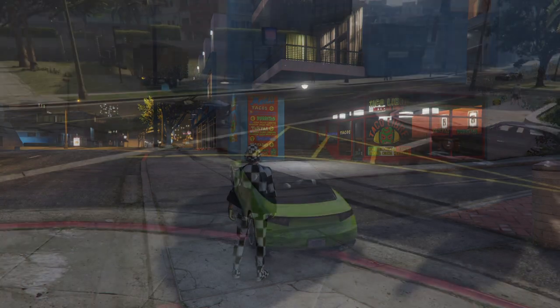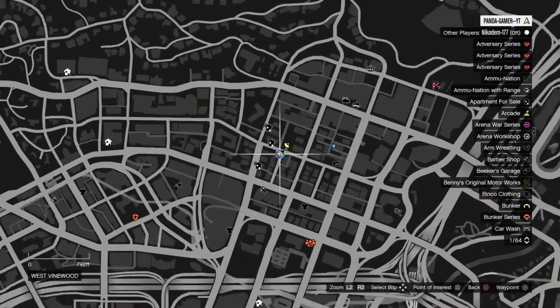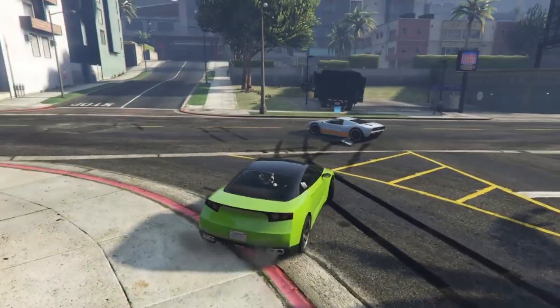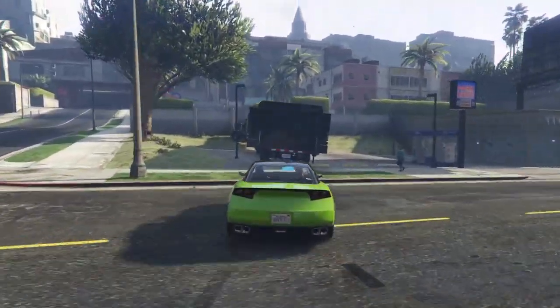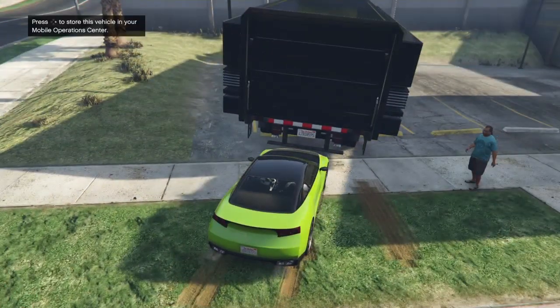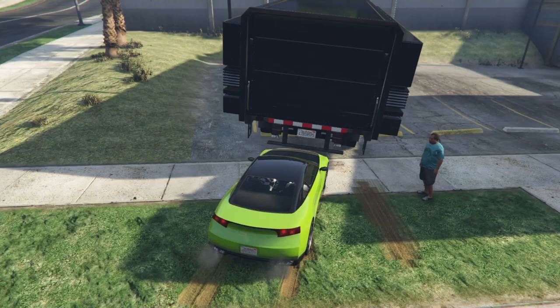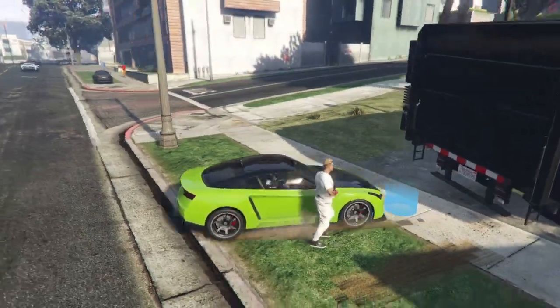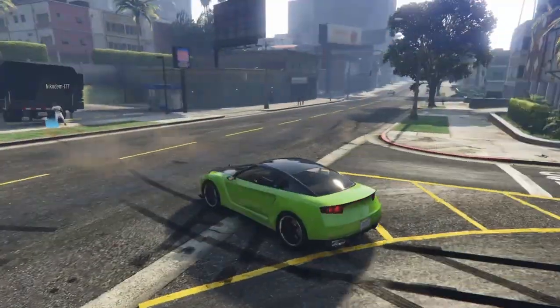Now you just want to go to the spot I'm going to show you on the map right now. You're going to want to be in this spot right here — as you can see I'm here. Your friend is going to be in the texting message thing. You just want to drive up, click X, and he should get kicked out sometime soon. Once he gets kicked out, he'll just walk up into the MOC.